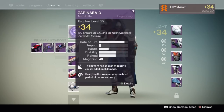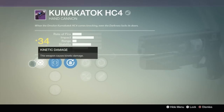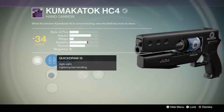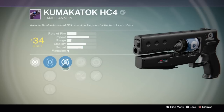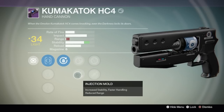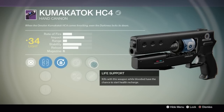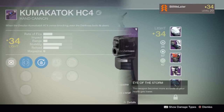I tried this hand cannon a few times. First of all, it looks cool and it sounded cool — kind of had a pew-pew-pew sound to it. The Kumakatak HC4. Your typical sights that you're familiar with. This one came with Grenadier unlocked — not very useful for PvP. But here you've got options, kind of like with the armor: you could choose Lightweight or Injection Mold. Then you've got Life Support, where if you're bloodied and you get a kill, you have a chance to recharge your health. And Eye of the Storm — the lower your health, the more accurate the weapon is.